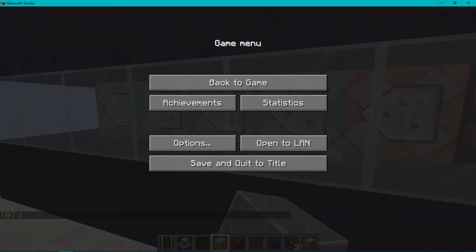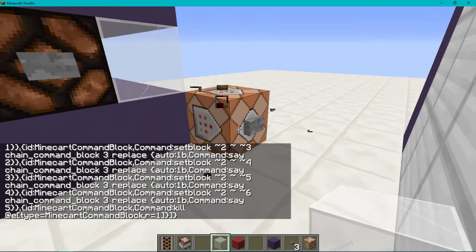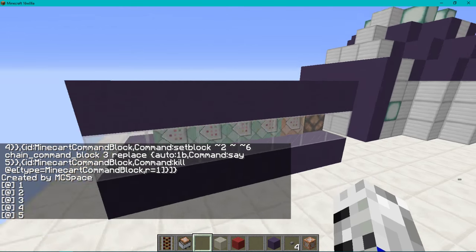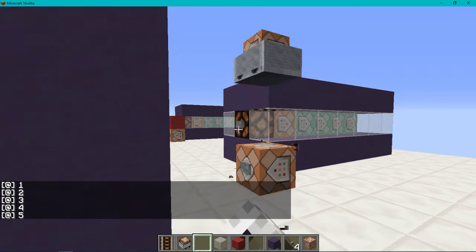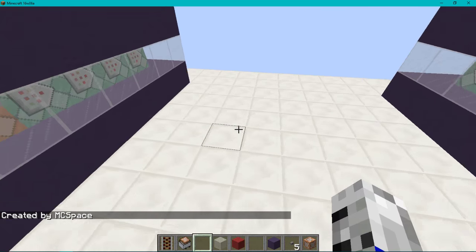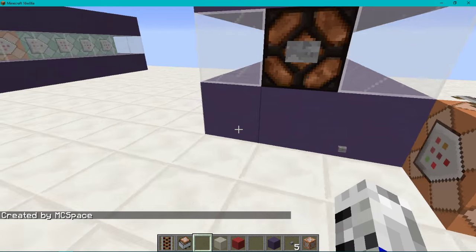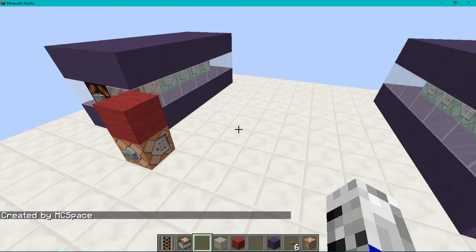Copy this, go back into our game, Ctrl+V and do that. You'll see it actually works — one, two, three, four, five. Our command works perfectly with the Minecraft command blocks. And you can see it says 'Created by MCSpace' every time we create a new one — that was our initial command. You can use that to create scoreboards and other things.